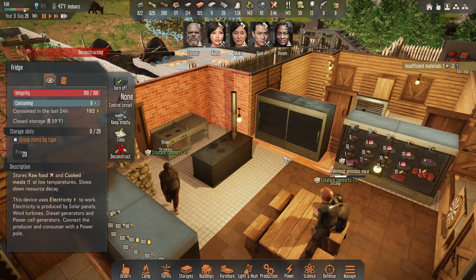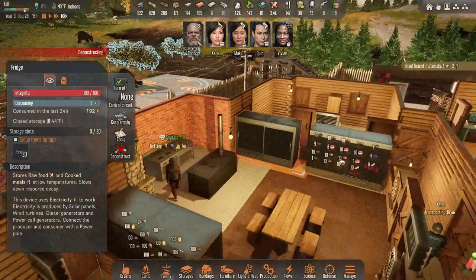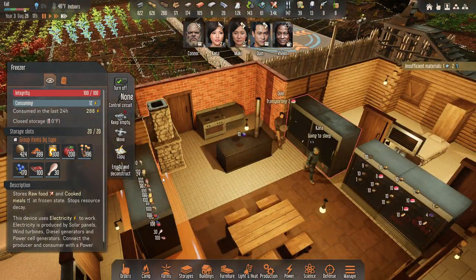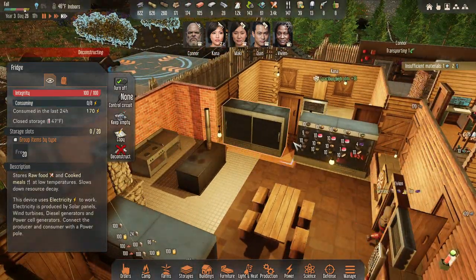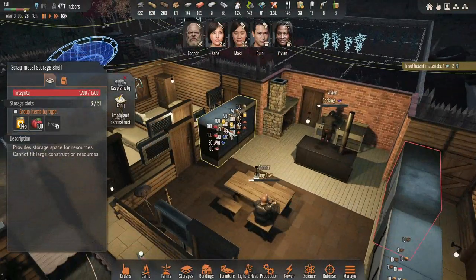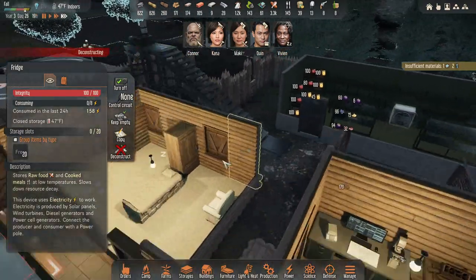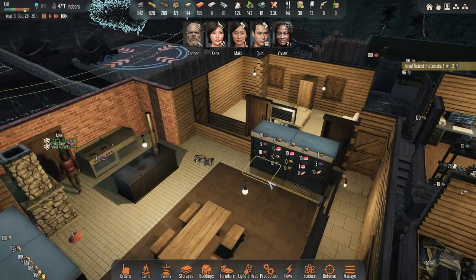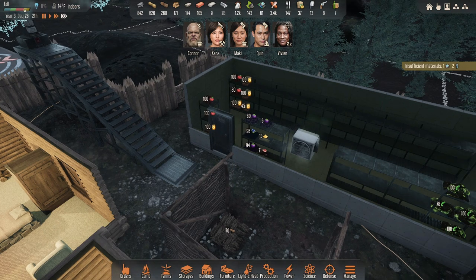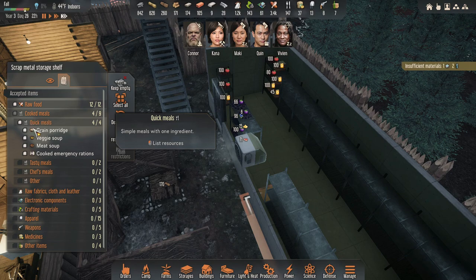Hey, this is gone — I'm going to deconstruct you. I think the next thing I'm going to do is empty this one. I think it's better to keep this here still. In fact I kind of want to build another freezer just for food. I'm going to specify it — let's put the quick meals in here, and then I can take the quick meals out of here.